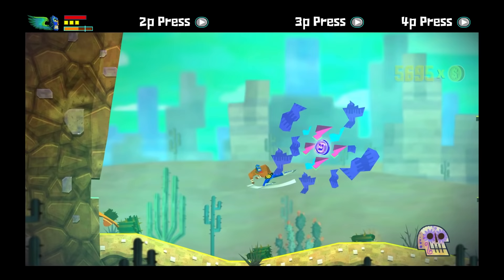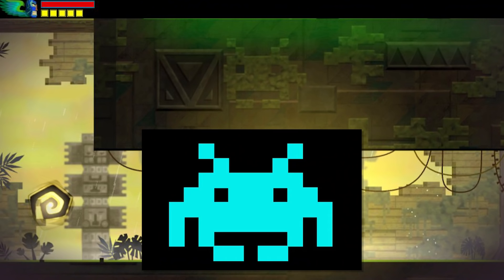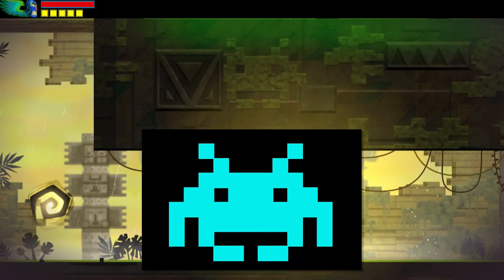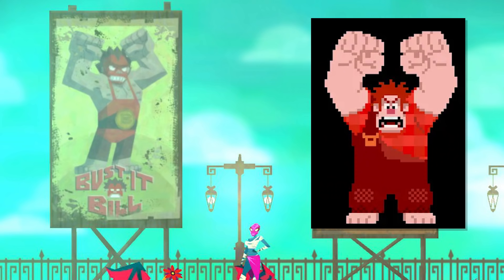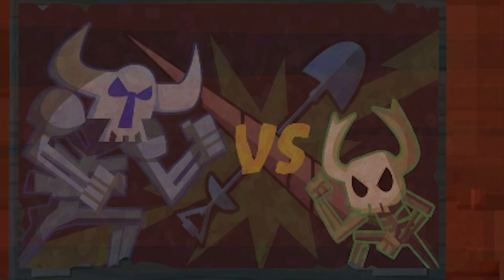Hollow Knight also makes a cameo in Guacamelee 2. The Guacamelee games are absolutely stacked with references to pop culture — Metroid, Castlevania, Super Mario, Space Invaders. It even references Wreck-It Ralph, itself a reference to Donkey Kong. And then there's the Knight. It shows up in a billboard facing off against Shovel Knight. I'd like to think Shovel Knight and the Knight would get along if they met in the real world, but perhaps that's just wishful thinking.